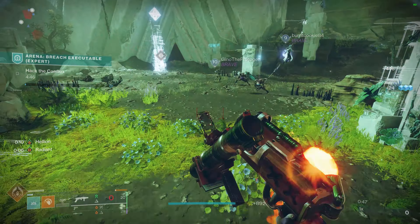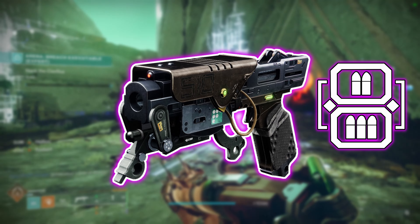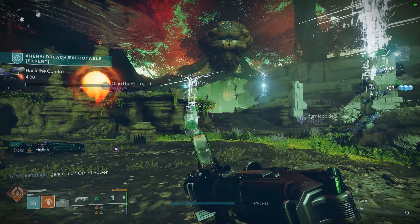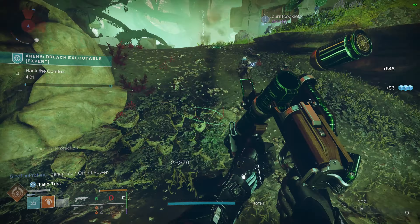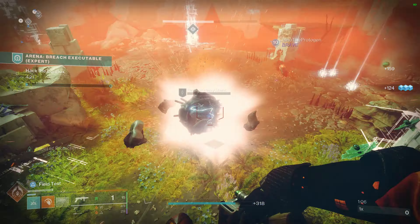Rocket sidearms have been quite useful since the introduction of things like Indebted Kindness — the first rocket sidearm we ever got — which rolled with things like Lead from Gold and Bolt Shot, which is already great for high-end content. Even without a damage perk or an add clear perk, the sidearms just chunk things like orange bars and nuke red bars. This is even better since we just recently got a Strand one and one with Incandescent that can be crafted and therefore enhanced for extra Scorch Stacks.